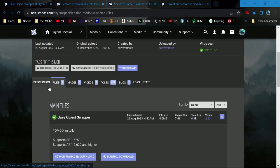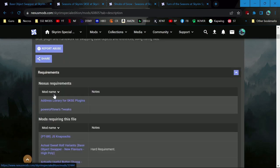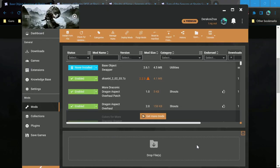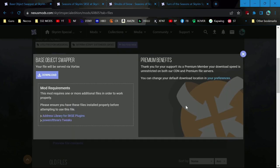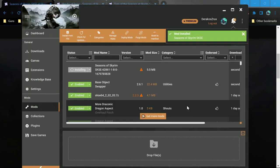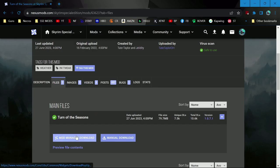I already opened up the requirements. They have things that we already have, so we're just going to go ahead and get them installed and see if this one actually just works out of the box. Requirements include Anniversary Edition, Object Swapper, Seasons of Skyrim, Shrubs of Snow, and Turn of the Seasons.